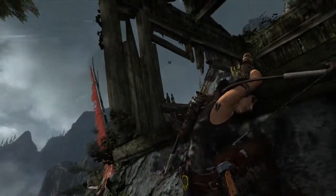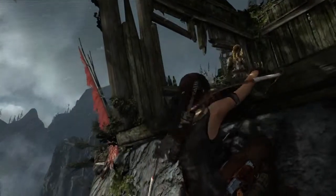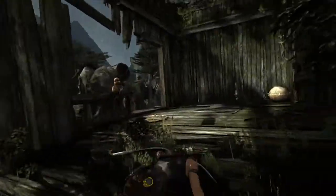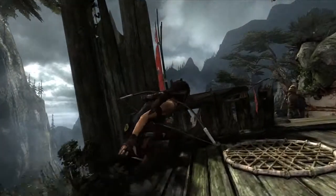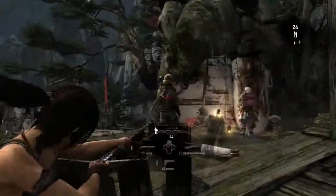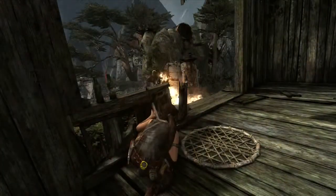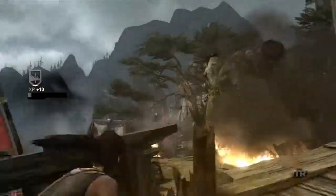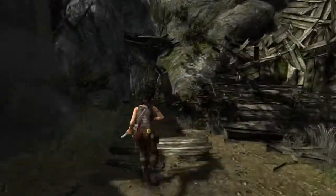Often the best strategy is to assess the situation before you jump in with guns blazing. Of course you're always welcome to just open fire, but the game really promotes that tactical approach in some situations. Lara is able to wait until she has a clear vantage of the situation without being spotted by the enemies. She sees an opportunity in the fire and is able to open combat by decimating the enemies with environmental opportunities, then finishing off any stragglers.